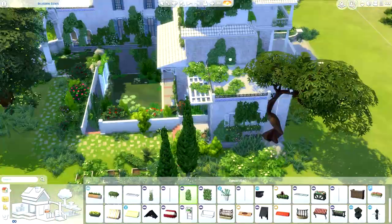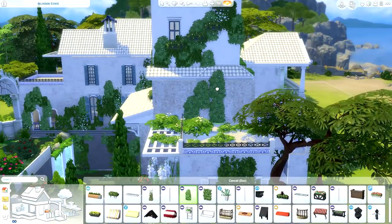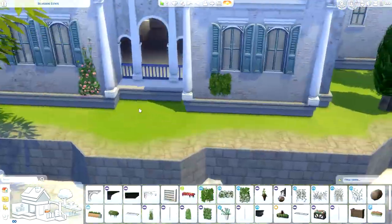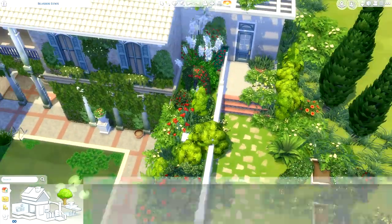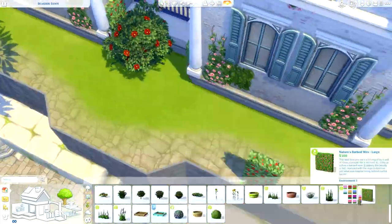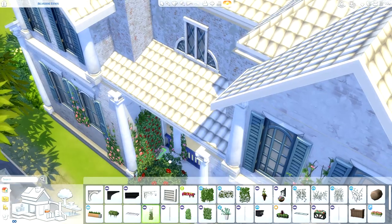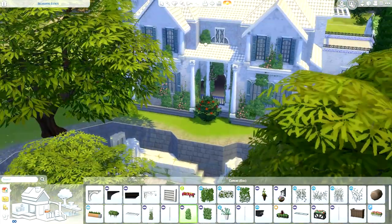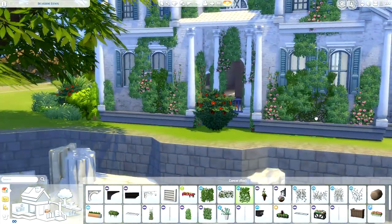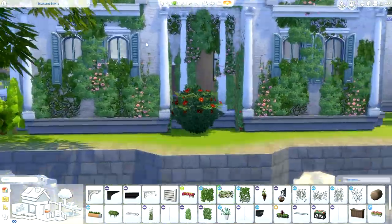Over at the pool area, I replaced the top pool after having trouble with that back section. I ended up using a big sculpture from the Romantic Garden Stuff Pack and was able to fit a circular pool perfectly around it — it looks so pretty and Greek. I'm really glad I was able to make the backyard work because I loved that angle of the house but it was hard to landscape. I tend to work in sections, moving to another part of the house when I don't have an idea for a certain area.